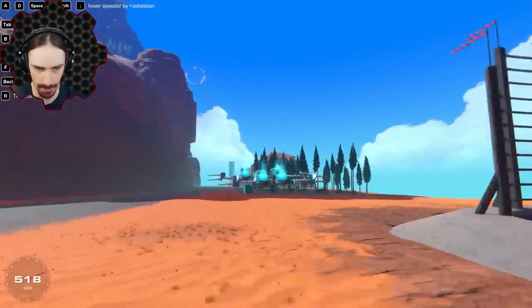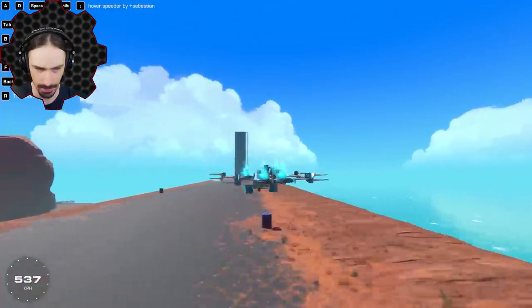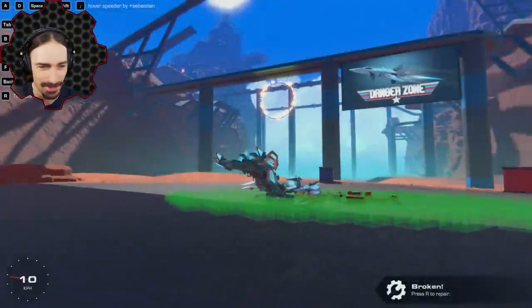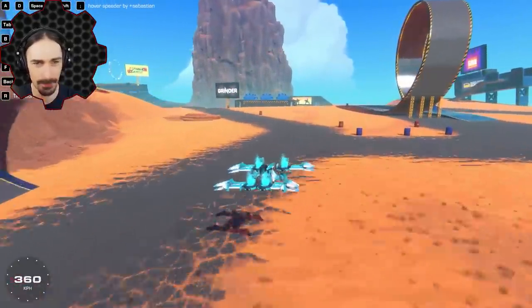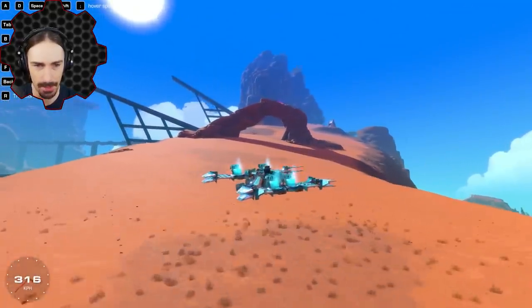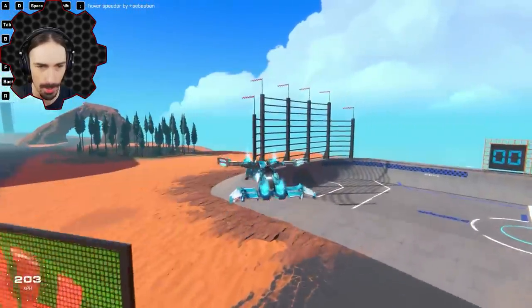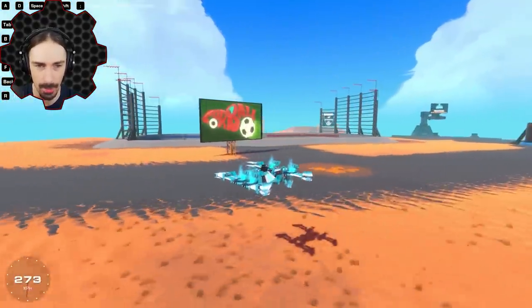This doesn't feel right. This thing is kind of crazy. How exactly are you working? It seems to be following the curve. Look at that — it completely follows the curve of the terrain. I go — watch if I go off this cliff here. Did that thing just try to go over that sign? I don't think it works on water.